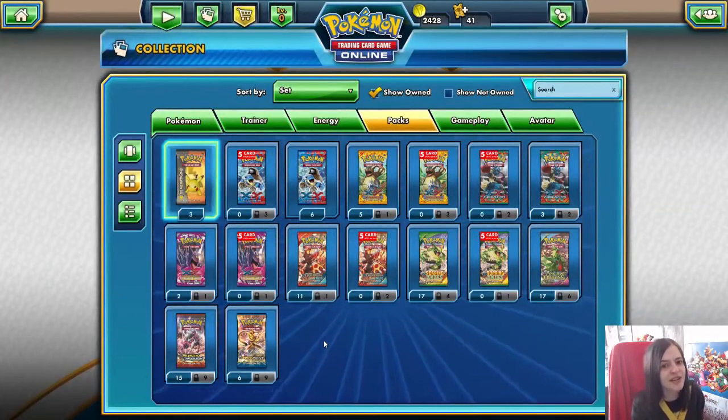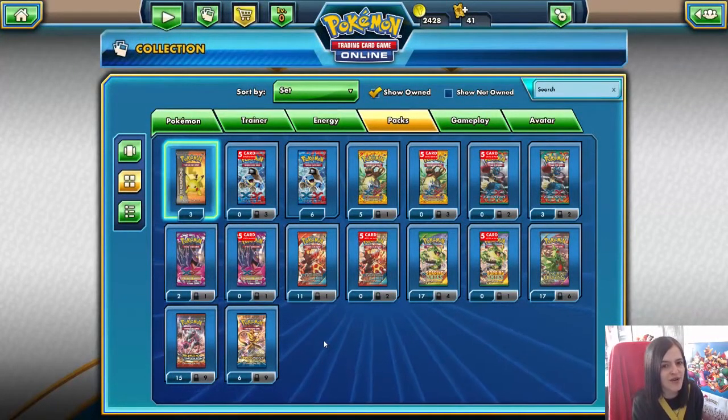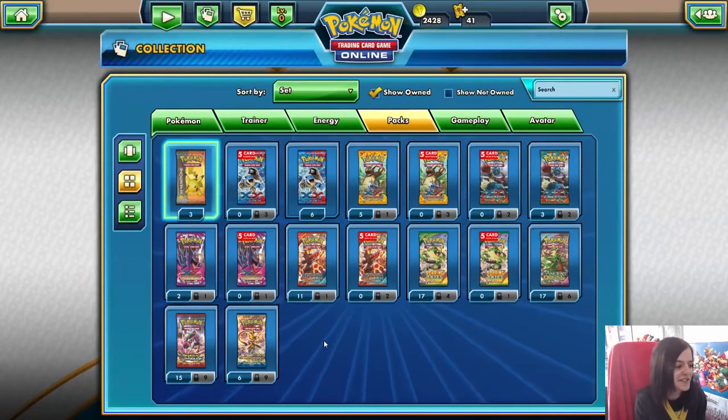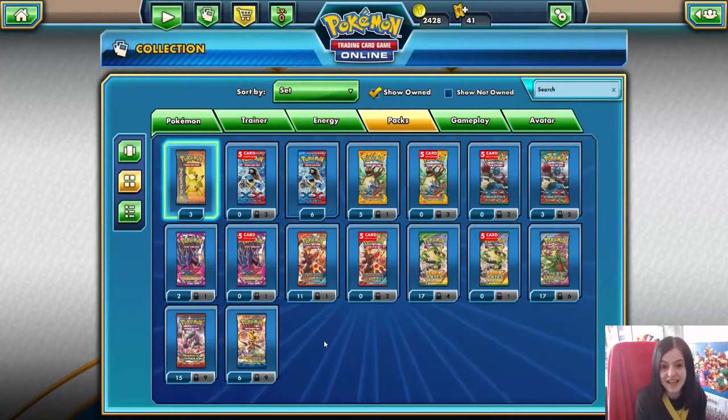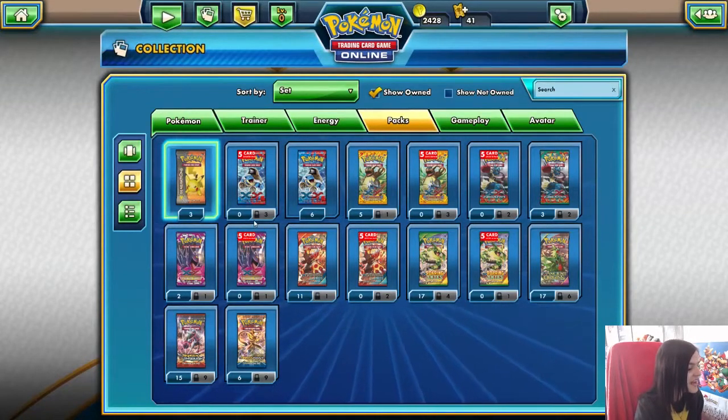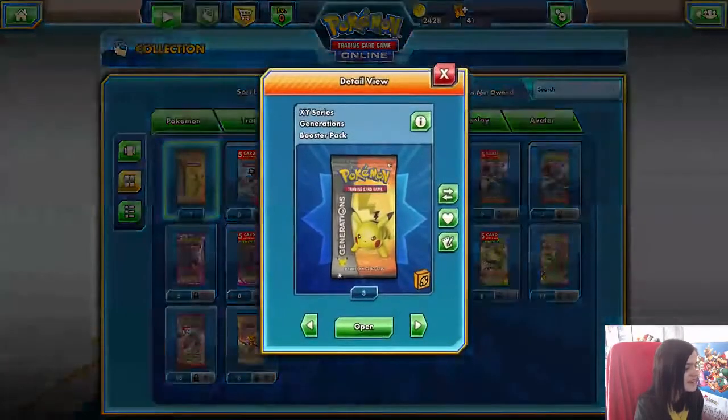Hey everyone, welcome to another Pokémon Trading Card Game Online pack opening. In the last episode we got a Blastoise EX and a full art Flareon EX from the Radiant Collection in some Generations packs. So that was pretty good. We also got a lot of Energy cards which aren't so exciting. Fingers crossed we can get some good stuff today. We've got a few more Generations packs to open and a few of the older sets as well. Let's get started.